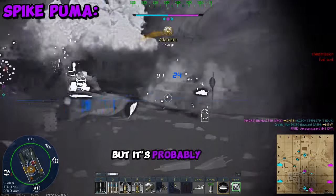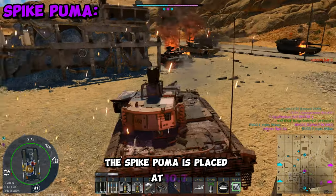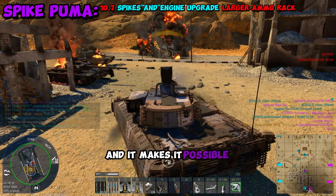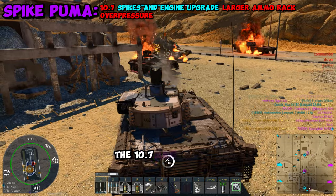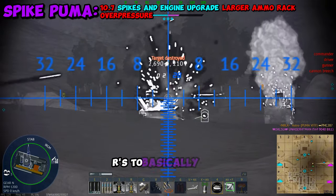It's good, yes, but it's probably not worth it, and I'll tell you why. The baseline Puma in the German tech tree is placed at 10.0, meanwhile the Spike Puma is placed at 10.7 with only spike missiles and an upgraded engine. If you want to get even more technical, it gives you a larger ammo rack and makes it possible to be over-pressured by your own spikes. Performance-wise, the 10.7 and the 10.0 Pumas are not very different, and in my opinion it's not worth up-tiering yourself by 0.7 BRs to basically just have spikes.